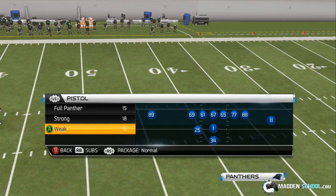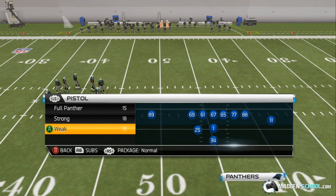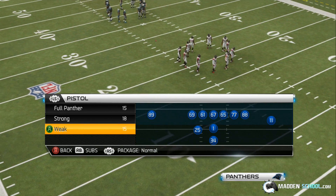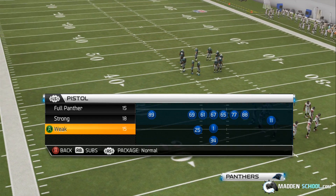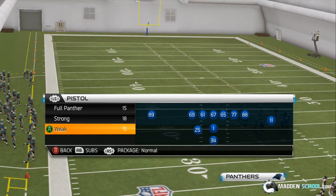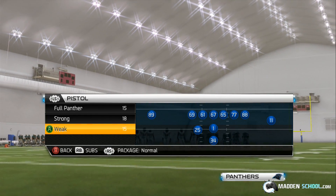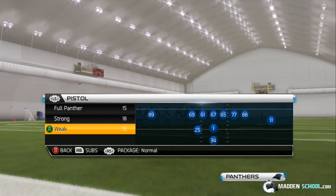In today's free MaddenSchool.com tip, we're going to continue building on our Pistol Week scheme out of the Carolina Panthers offensive playbook. We already have three plays: a screen pass, a running play, and a passing play. Ideally we want one more passing play to even out the scheme, giving us four plays and four quick audibles. You can set your four quick audibles to these four plays, and then based on the situation and what the defense is in, you can audible to whatever you think is the right call.